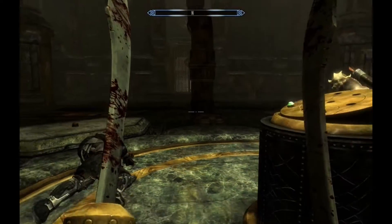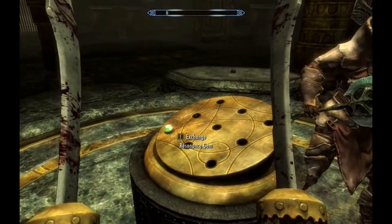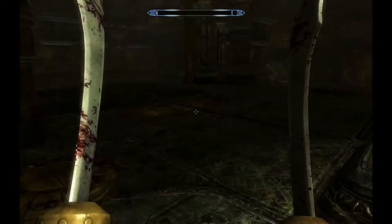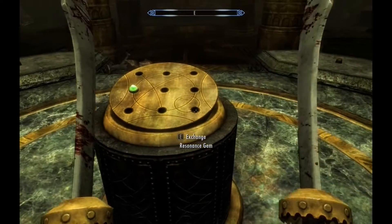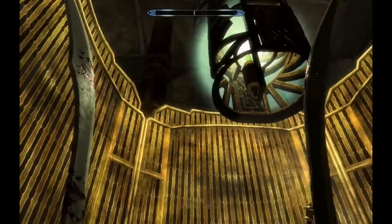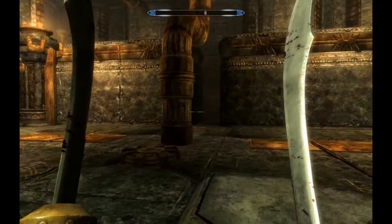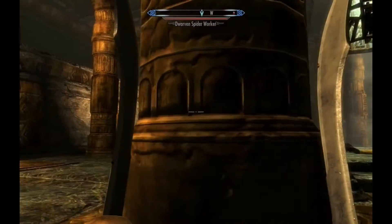I put one in over there — and what happens? Nothing. I'll put one in over there maybe. Door opens — oh no, there's a combination on the door. If I put that in over there — oh no, what the hell? What just happened? It's a trap! Bad stuff is happening.